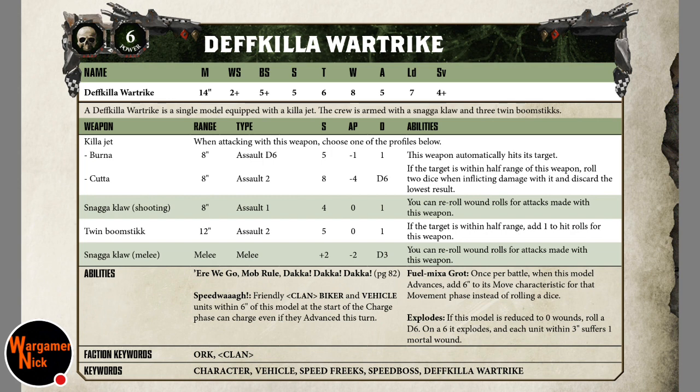The Death Killer War Trike is equipped with a Killer Jet; the crew is armed with a Snagger Claw and three Twin Boom Sticks. You don't have the option to arm it in any different way, which is not ideal in my opinion. I think they've nerfed the HQ somewhat.